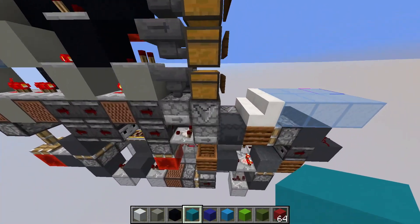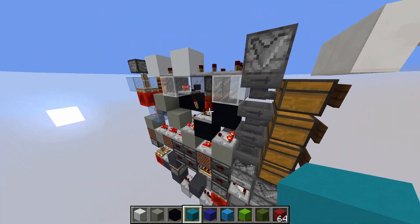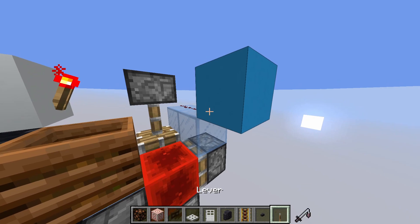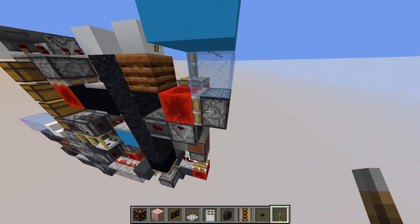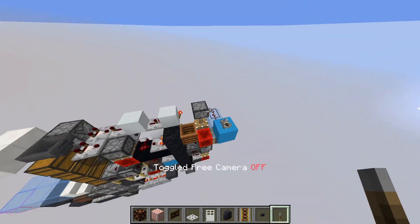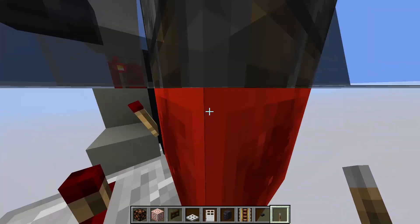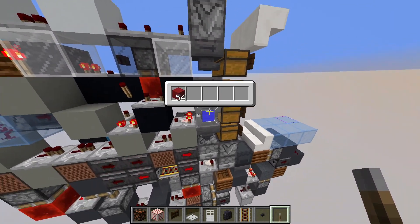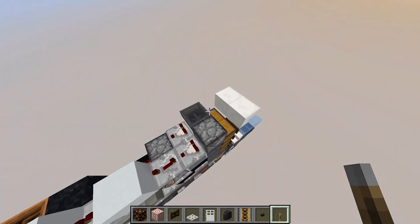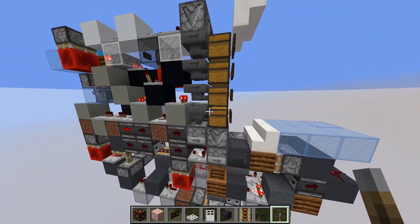Now the box loader can also activate if you have items sitting in there and it's in the bufferless mode — whatever I called it. This is going to be dependent on if this piston right here is extended or not. Basically if it's retracted, it's going to be in buffer mode, meaning that items are going to stay in these hoppers at the back. If you extend this piston over here, it's going to make sure that we never have buffer items in there. When we input items, they're going to buffer there, but as soon as this comparator turns off, it allows the box loader to start.